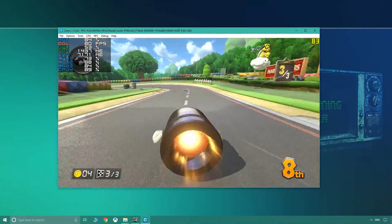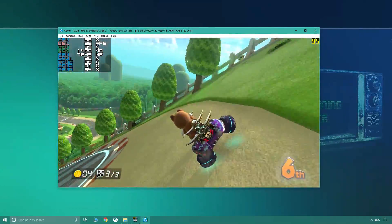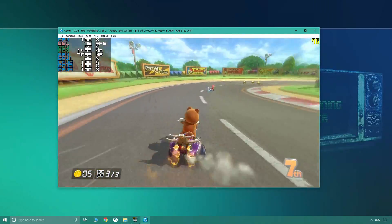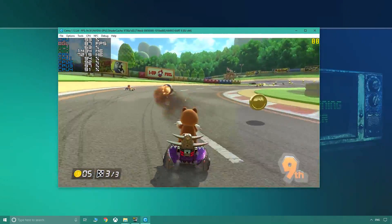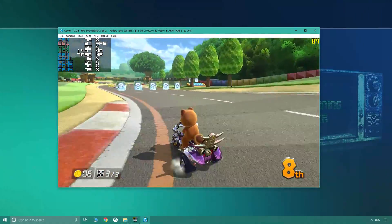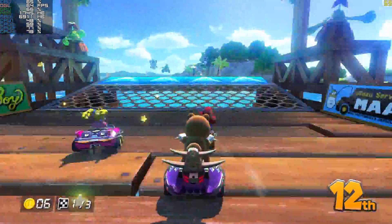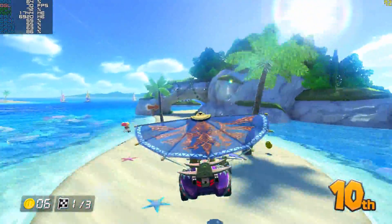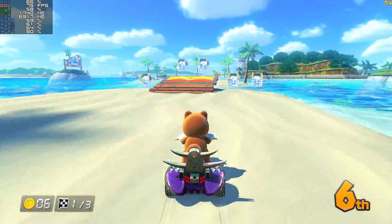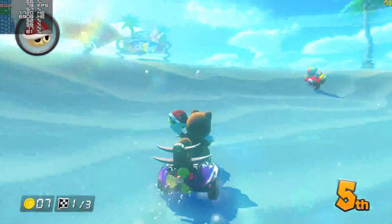If you take a look at the top left of the screen, I've included an on-screen display detailing the real-time system output when playing. The OSD shows CPU, GPU, and memory usage as well as FPS and per-core utilization. If you're curious about what program I'm using, it's MSI Afterburner with RivaTuner Statistics Server.